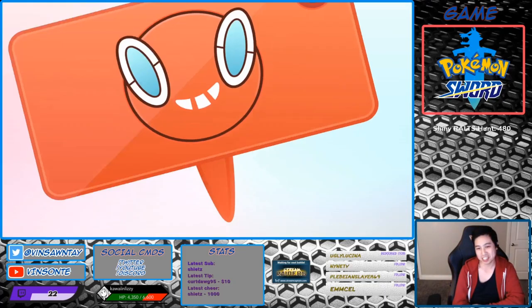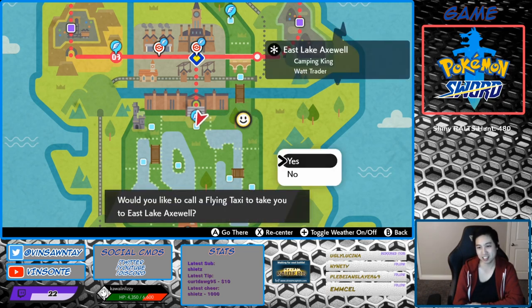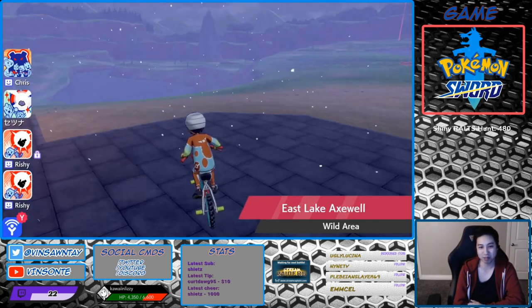Alright, so the hidden ability Octillery is Moody. The closest one to a fly point is go to the top one here of the first wild area, and it's in the North Lake. So you pretty much just go left.